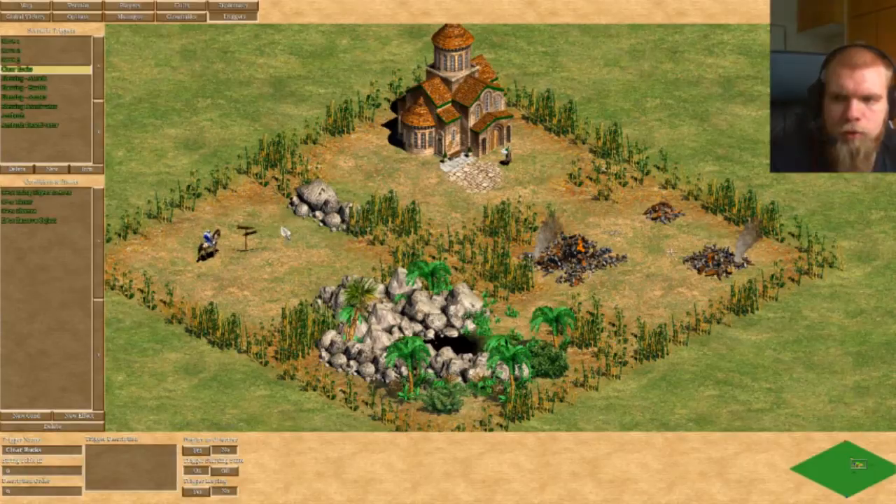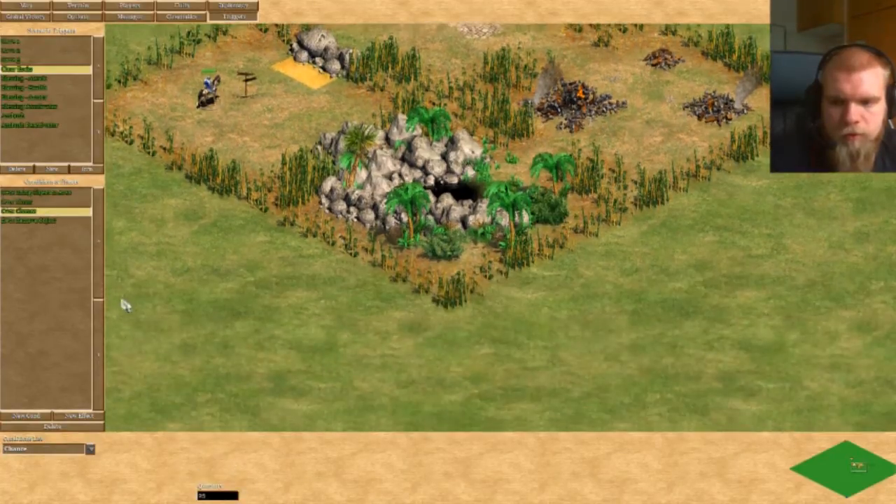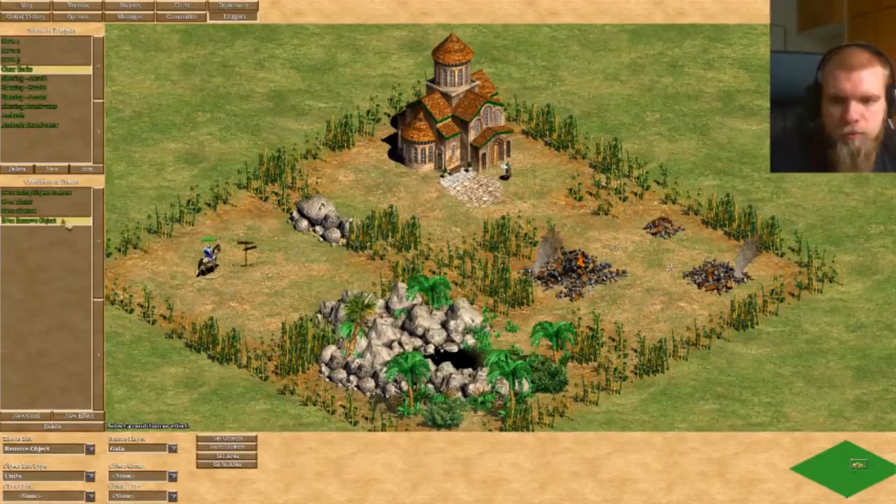I'll start with 'Clear Rocks', which is quite an easy one. So as long as the hero is in this area, there's also a timer running, and there's a 25% chance to remove those rocks.